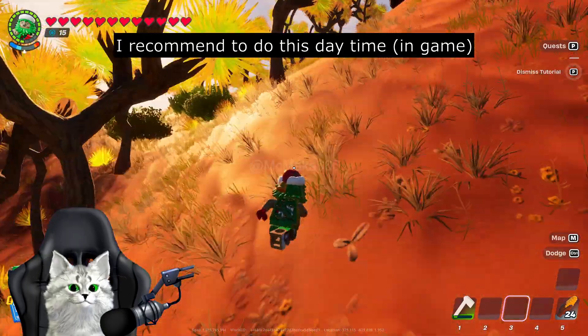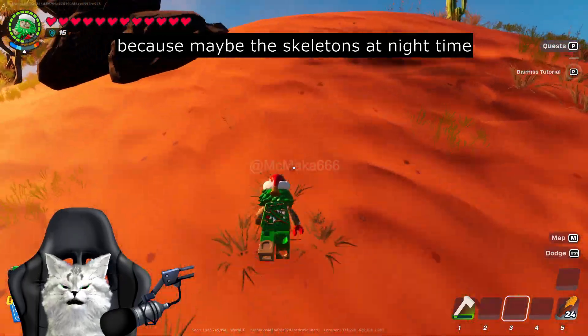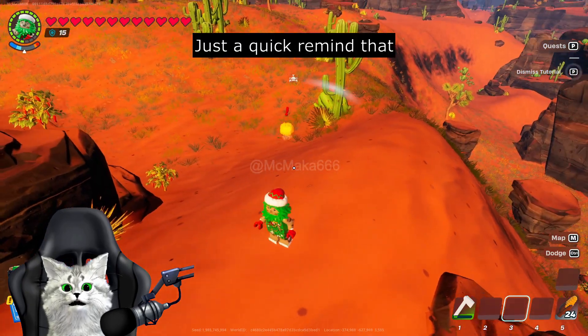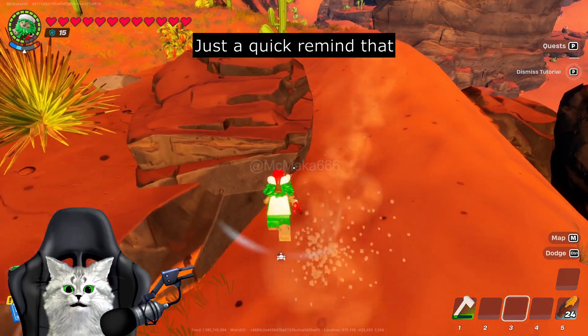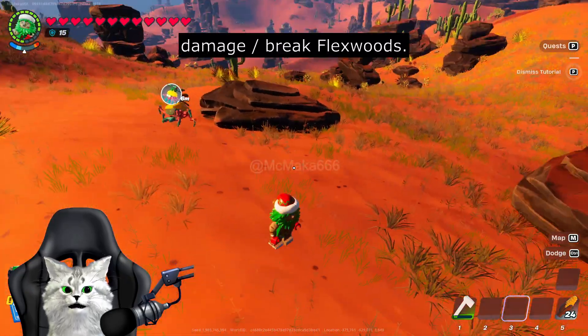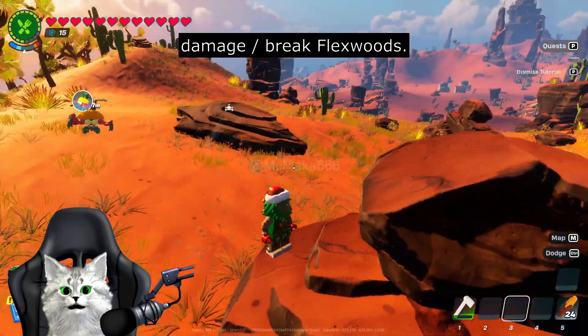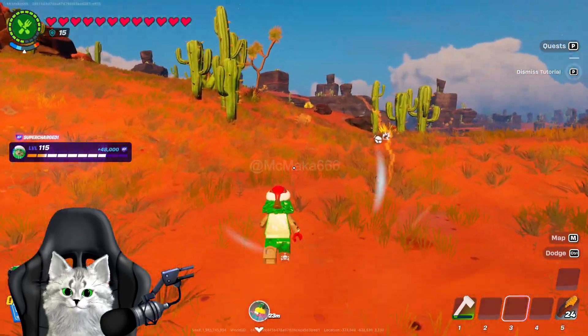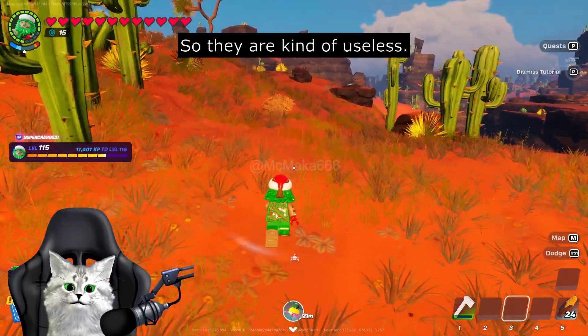I recommend doing this in the daytime because the skeletons at night can be very annoying. Just a quick reminder that these yellow shells can't really damage or break the flax wood, so they are kind of useless.